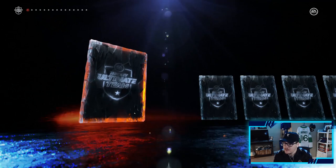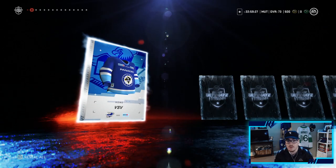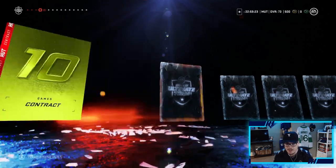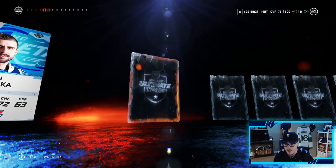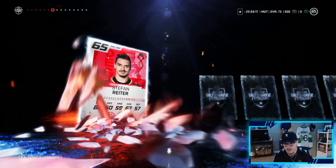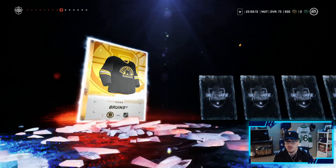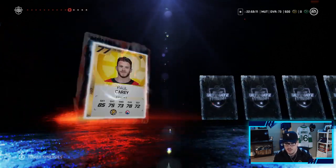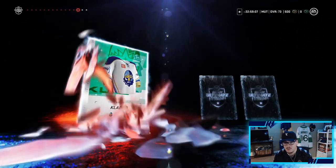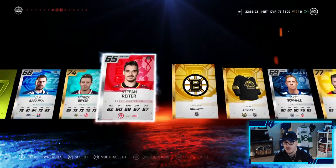We have some loyalty packs to open. We got 1,000 coins — hopefully we don't hit Bankrupt on the first roll! If we roll a two we're screwed. We got contracts, which is good since our players are going to need them. We got a gold player — Patrick Dyer — and the Bruins logo and jersey. Another gold player and another contract in here; these are some big packs that are definitely going to help the team.